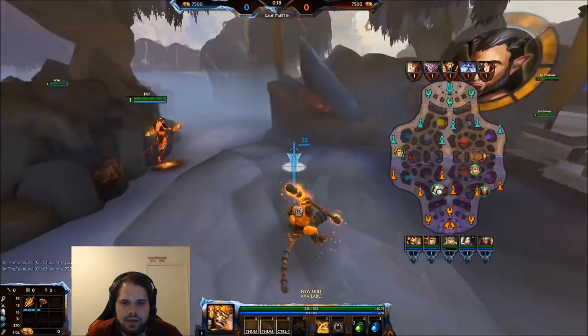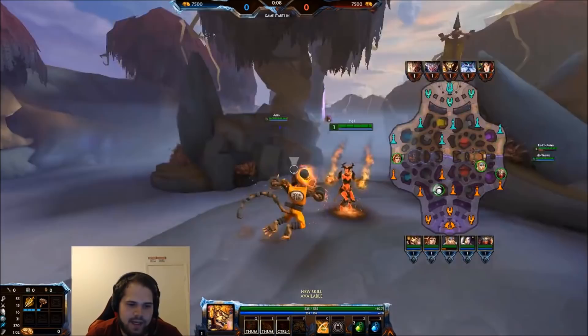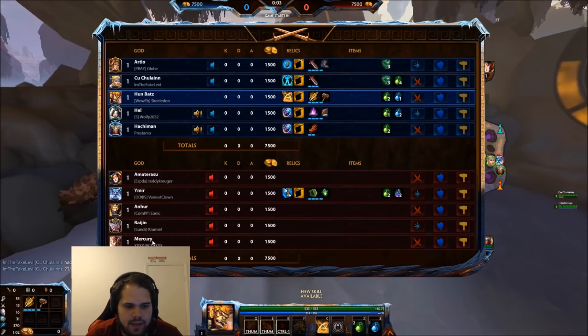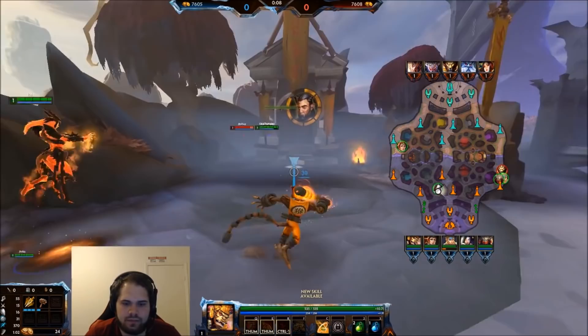Pretty much priority in teamfights: I'm going to kill Merc — because if we don't, he lives. If I'm looking to gank, it's going to be duo, because once they get caught out they're most likely just dead. Duo is very volatile; if I get duo ahead, we've probably won off that.